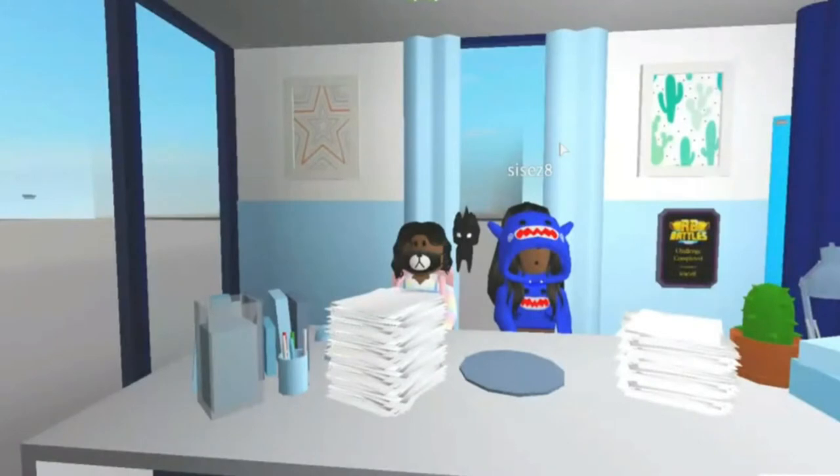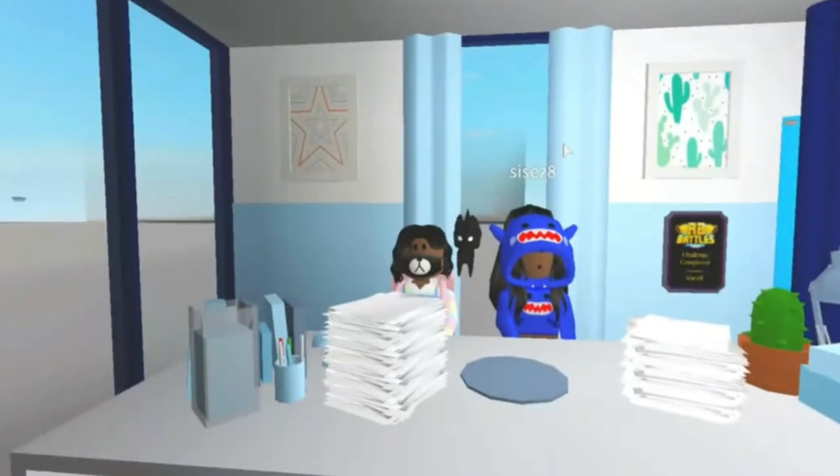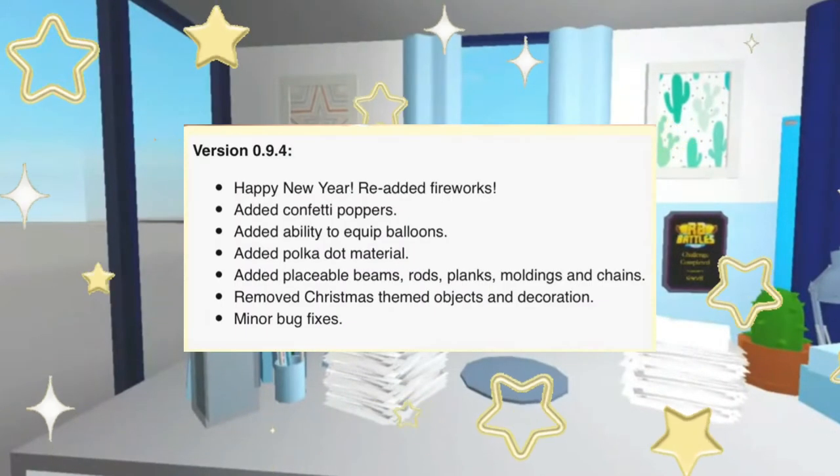This update is called 0.9.4. It says Happy New Year's: re-added fireworks, added confetti poppers, added ability to equip the land, added polka dot material, added placeable beams, rods, planks, moldings, and chains, removed Christmas themed items and decor, and minor bug fixes.